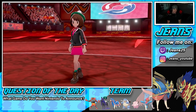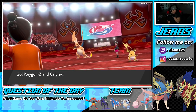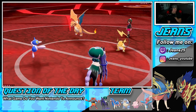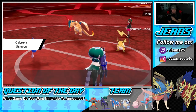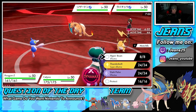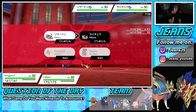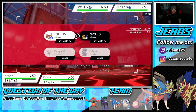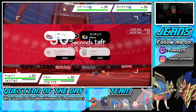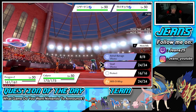He sends out Charizard and Raichu — I'm really cool with that. We just Snarl for the special attack drop and Dynamax, getting after Charizard too. Thinking we want to take out the Raichu first to slow things down. Snarls come out and we should be fine eating up hits.